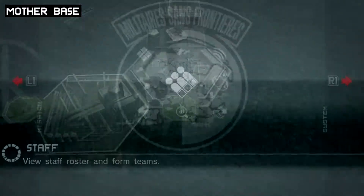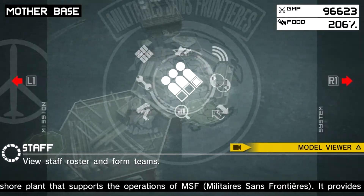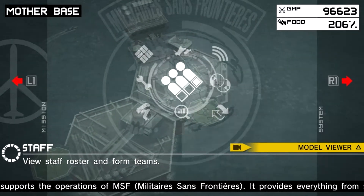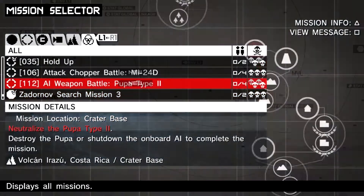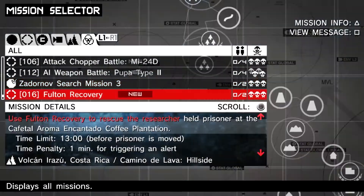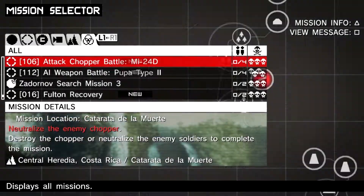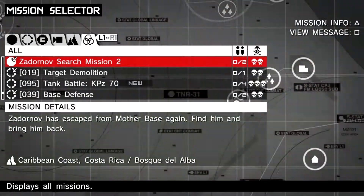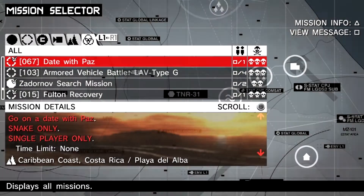Hello everyone, welcome to Episode 4 of Stealth School for Peace Walker. Last episode we got up to the Zadoronov search mission three after completing about three extra ops. In this episode we're going to be getting to Zadoronov search mission four, and this time we only have to complete two extra ops missions to get the call that Zadoronov escaped again, so it might be a shorter episode.